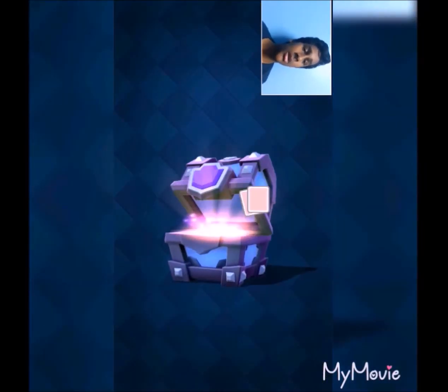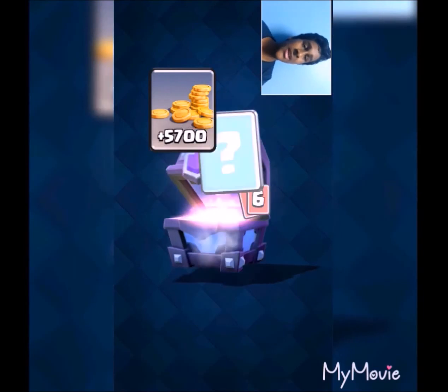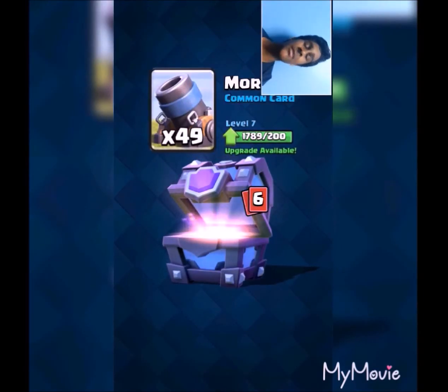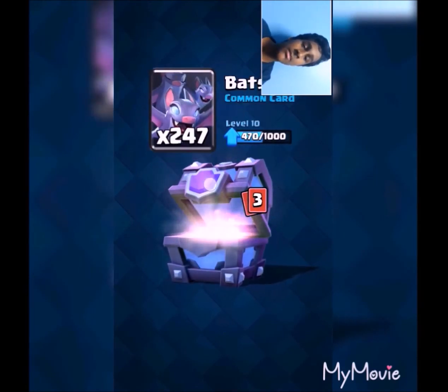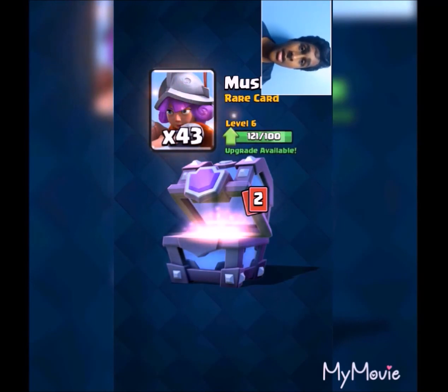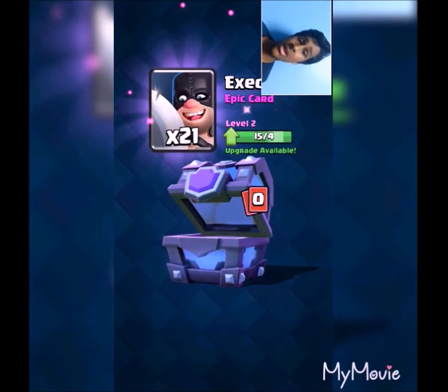Here we go again — about 5700 gold, I really like that. With the super magical chest, if I don't get a legendary I'm gonna be really mad because they take so much time to get. In the chest cycle it takes about 750 to 800 chests to get the next super magical. Mortar cards, zap cards, minion cards, bat cards, rare cards. The next one is an epic — the Executioner. That's actually pretty good.